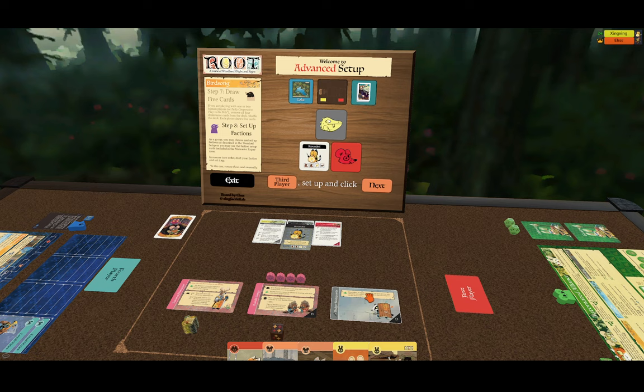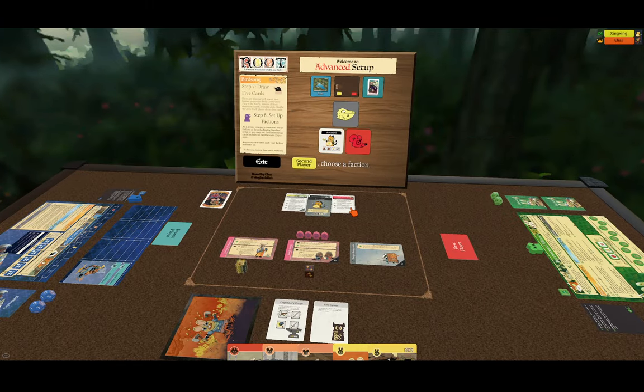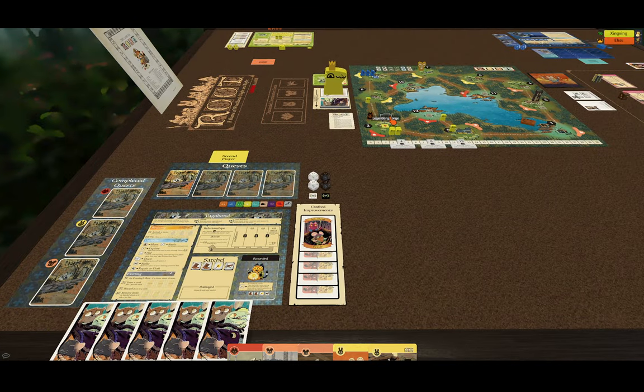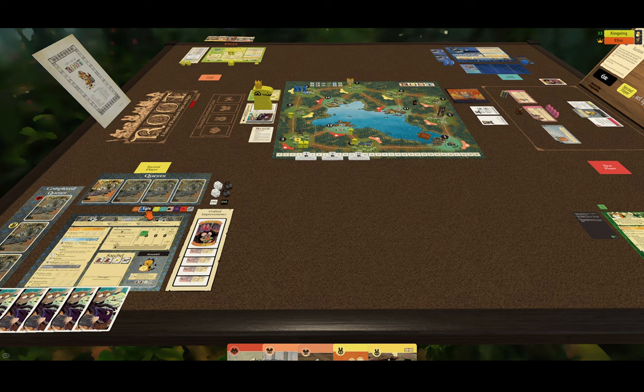I can now come back to the board and say I am finished, and I click next. Xingxing can now choose her faction — and she's a big fan of Scoundrel. The reason we do not need a red faction as the first option in this draft is because a red faction has already been chosen. Xingxing is going to choose Scoundrel and set up like this — she's going to start in this clearing over here, and she's going to put relationship markers for the Woodland Alliance, the Automated Alliance, the Eerie, and for my Lizards.